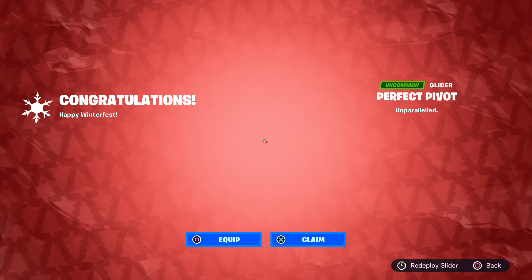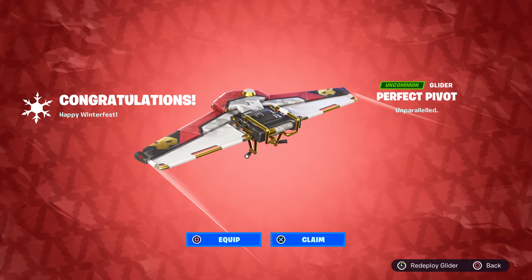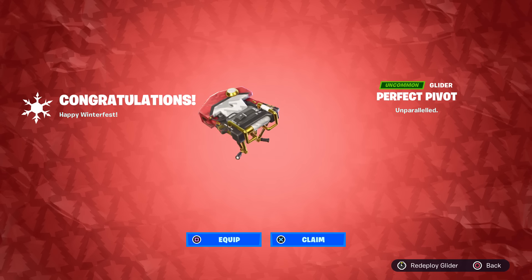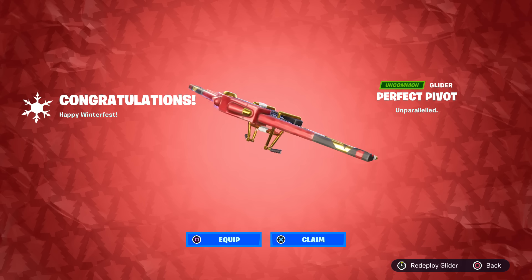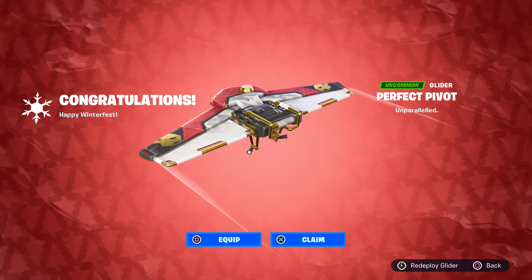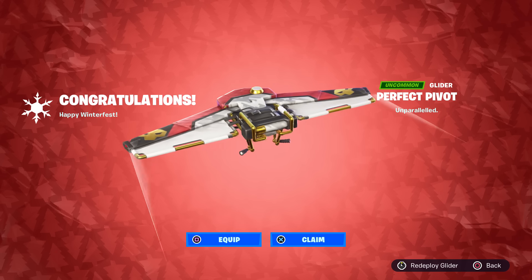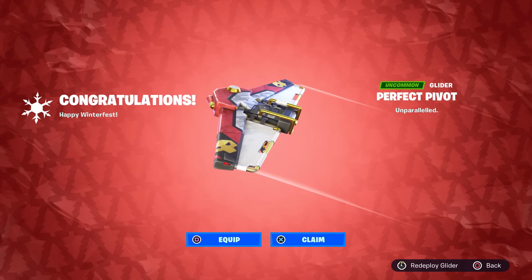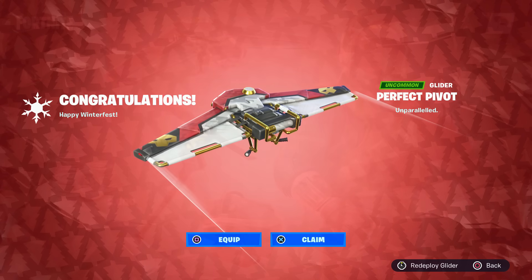This might look familiar to some of you because you possibly own another variant of it. It's got a pretty unique deploy — it comes in and then the wings kind of expand towards the back, which is actually kind of clean. It's got some wind contrails and a golden handlebar, and the main color scheme is red, white, and black with a little bit of gray, but mostly red and black.